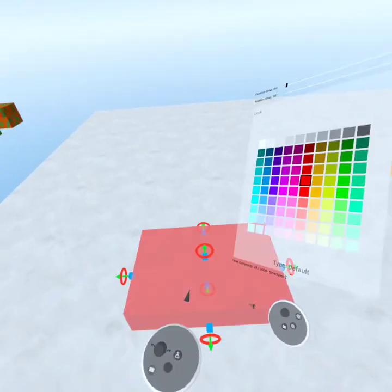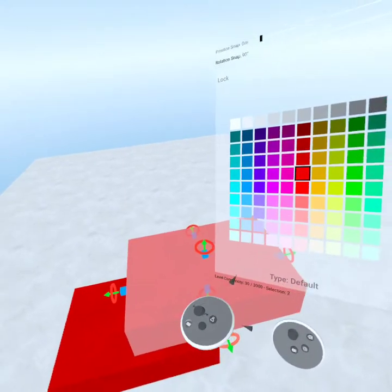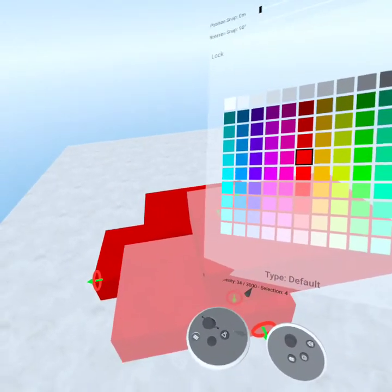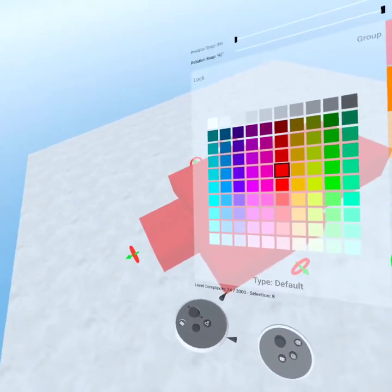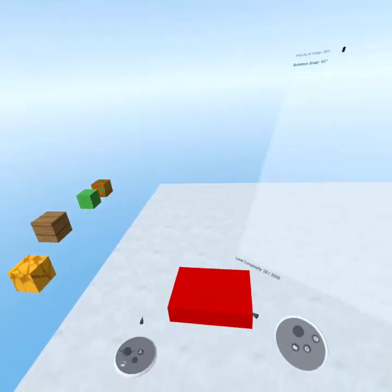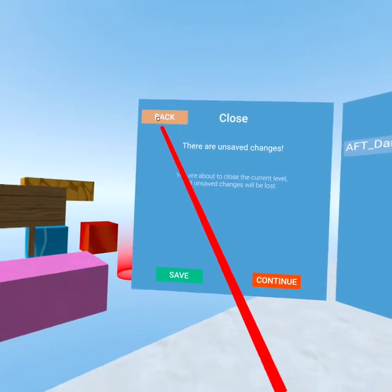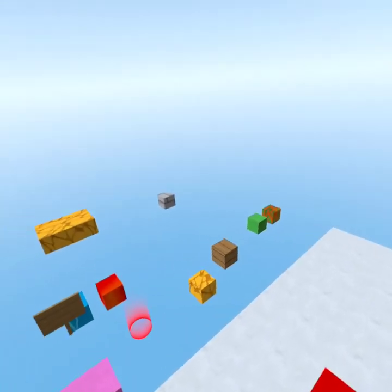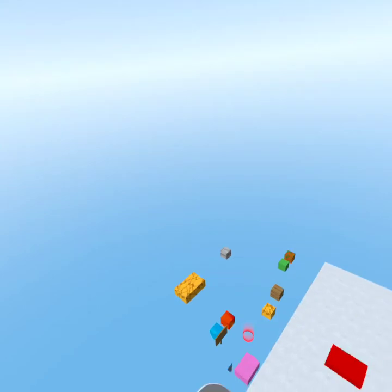Let's talk about complexity. If you take a block and select it, you'll have 2 complexity. If you duplicate that block, you'll have 30 complexity because it takes up 2 complexity. Duplicate again to get 34 complexity with 8 blocks. I have 3,000 kilo complexity because I'm a verified creator, but when you first start Grab, you'll have 1,500 complexity to build a level with. I'm going to try to build this map within 1,500 complexity to help you.